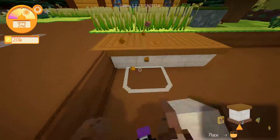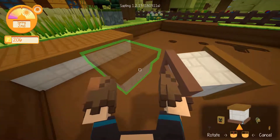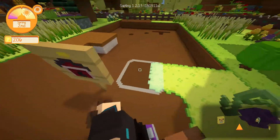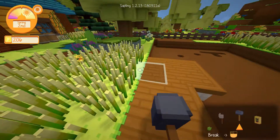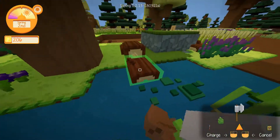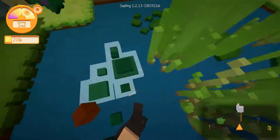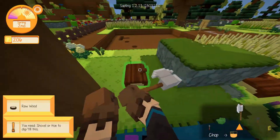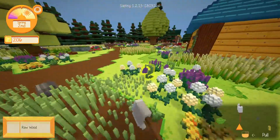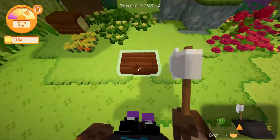Do we have to do this separately? Can we hold this down? No, we can't place multiple floors down at the same time. I'm gonna need a bunch of those, so we'll need to gather some wood. Let's get rid of the little logs. Oh, we've got a little pond here. I want to keep some of these trees up because it's nice scenery.